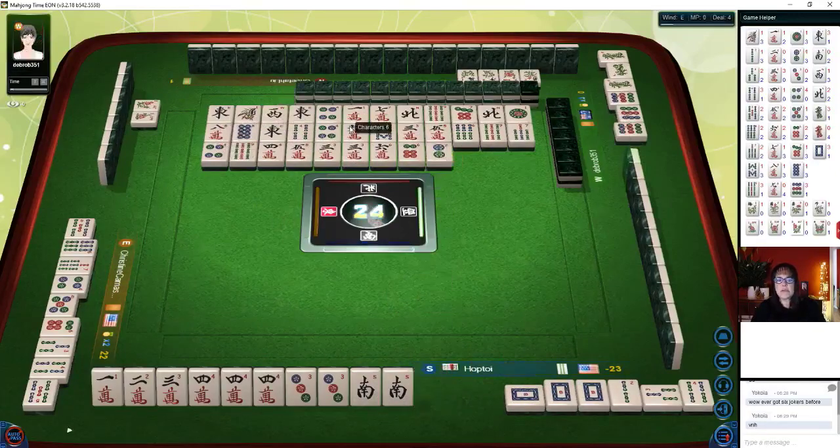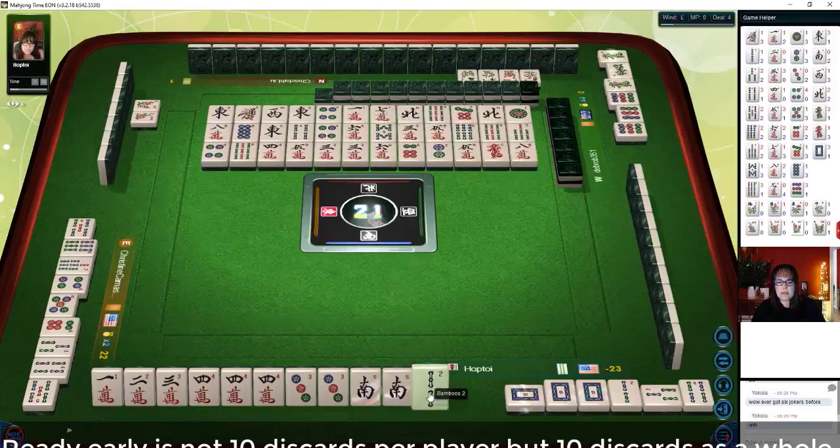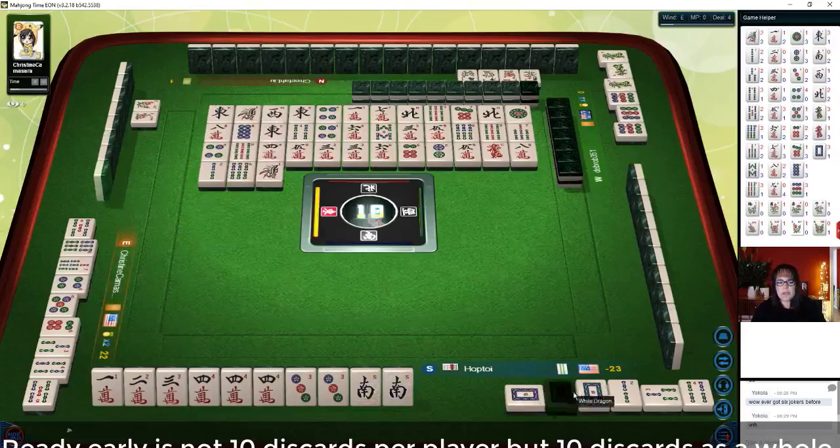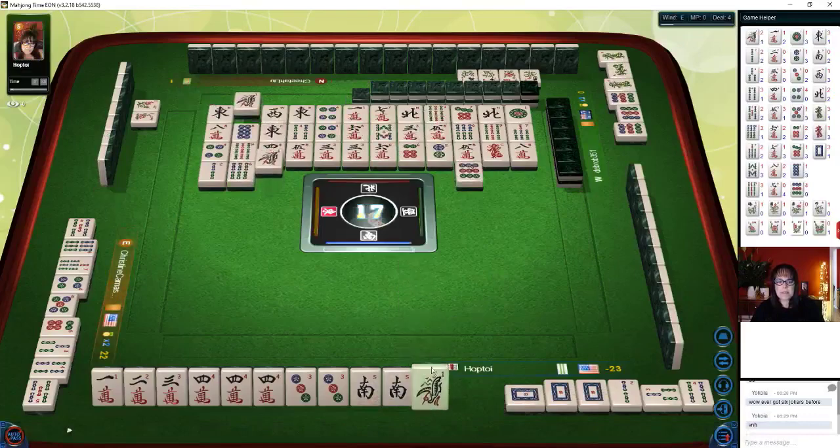One, two, three, four, five, six, seven — we have seven pair. Green dragon — all we need is a pong. Green dragon. West is out — west wind. One, two, three, four, five, six, seven. We have seven pair. Seven characters. Five dots. Seven pair — that's the second pong. Let's pass. I want to see if we can get seven pair. One character. East is out — East wind. I may regret that. We let two potential pungs out. Five characters — we declined on two pungs.